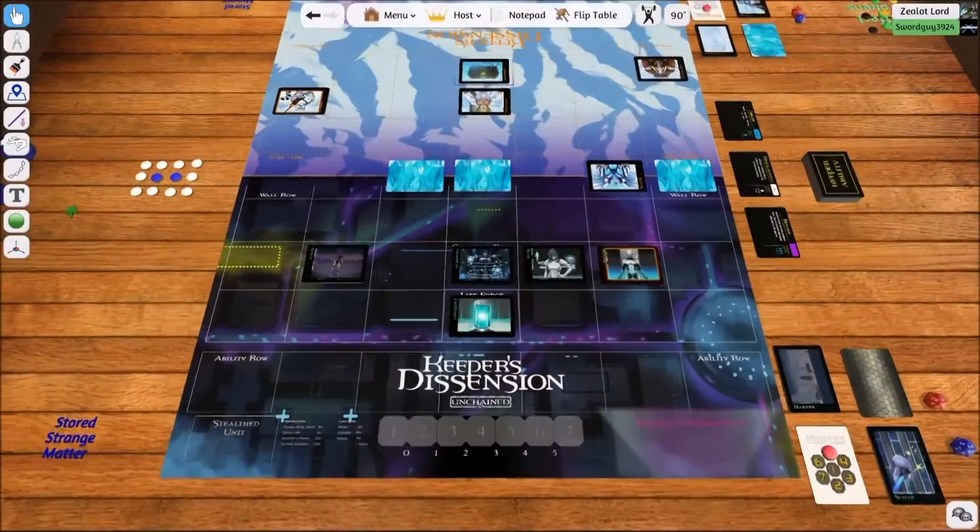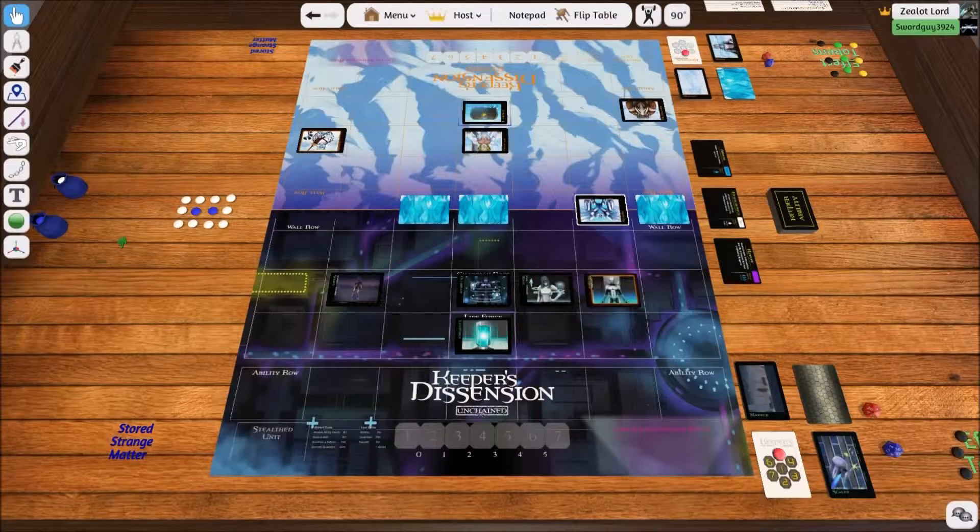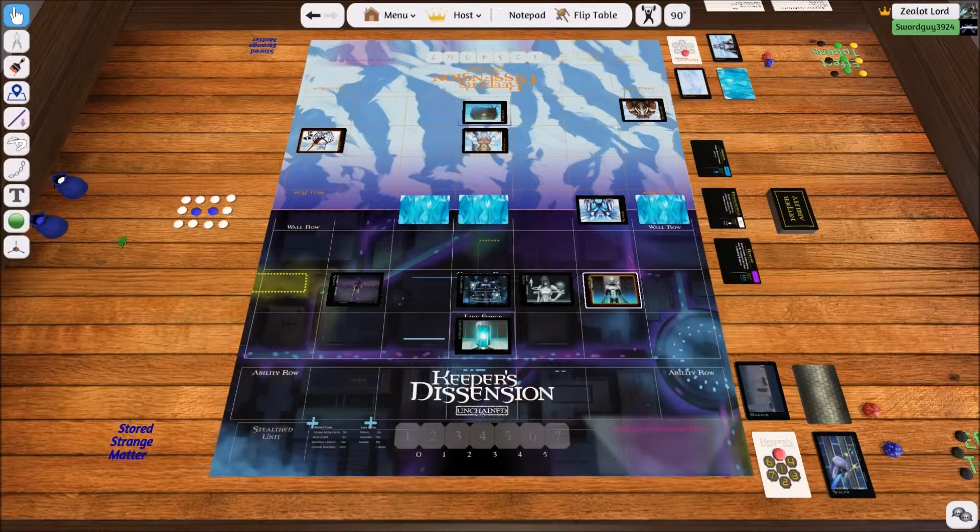Let's say it's my turn. I have five actions to use, and I see that this guy is getting dangerously close to my guys. I want to get rid of him. Let's look at my guy's stats real quick. My Keeper has a Speed of 1, a Range of 1, a Damage of 1, and HP of 5. What's important there is that Damage of 1 — I know I can do one hit per action.